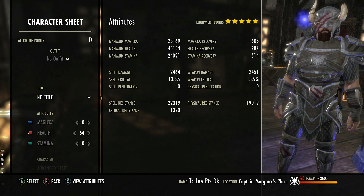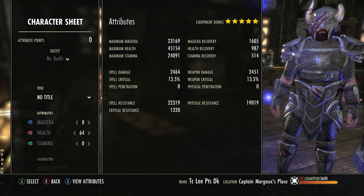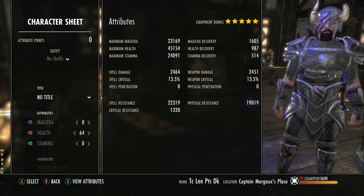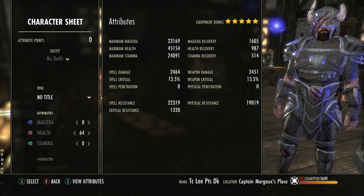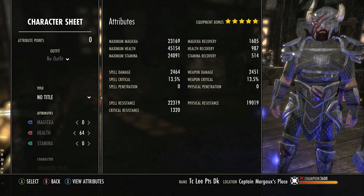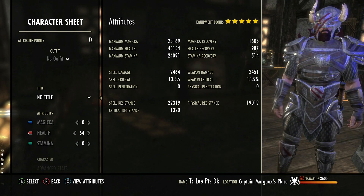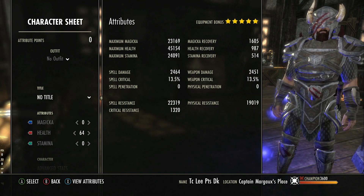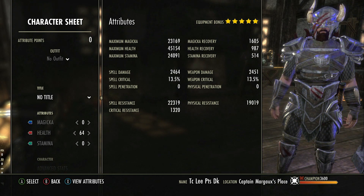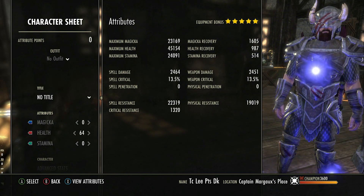Max stamina is obviously very important for taunting, blocking, roll dodging, and breaking free. I would say a minimum of around 22k to 23k is where you want to be, but try to push potentially 24k to 25k if your build allows it. Having good max stamina means you can block for longer, need fewer heavy attacks, and sustain for a longer period of time. That said, you still need to remember to heavy attack and actively restore stamina — having really high stamina is great, but if you don't utilize your stamina restoration, you'll still run out.